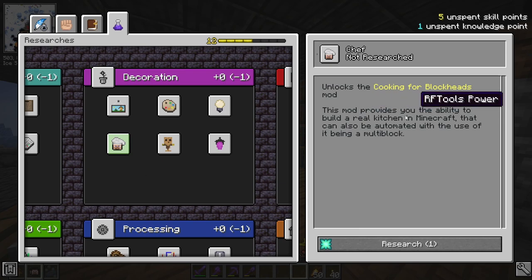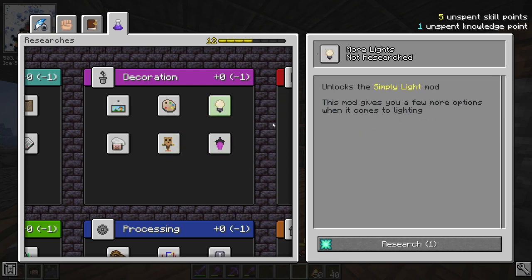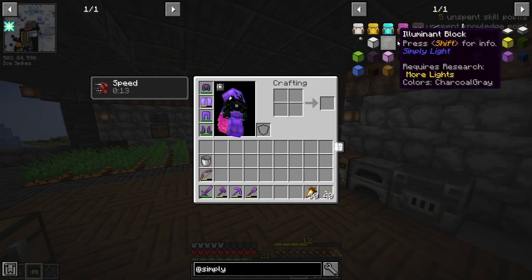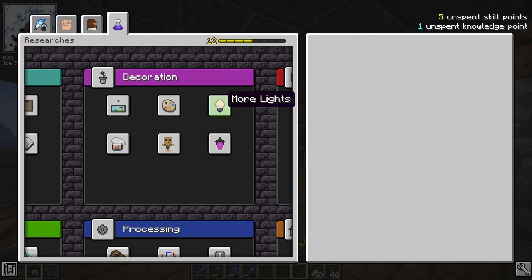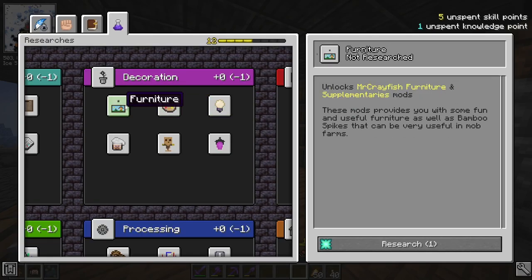I'm not really interested in cooking, and I've looked at Fairy Lights — doesn't look like something I'll use a lot. Test Dummy neither. I haven't looked at Simply Light, so let's take a look. Okay, so this is the Simply Light mod — it basically gives other variants of, quote unquote, redstone lamps. I don't think I'm really interested in Simply Light. So it is either Decorator or Furniture.